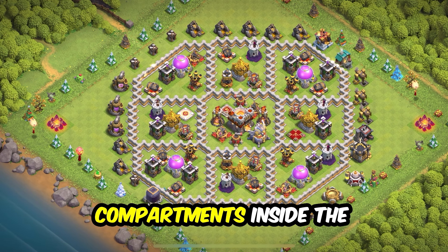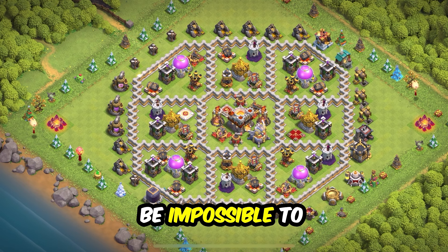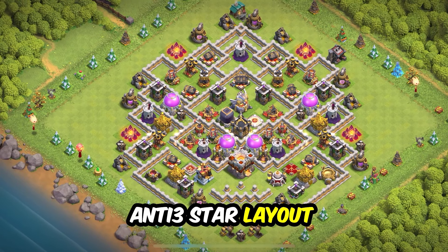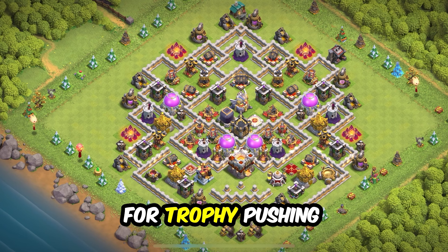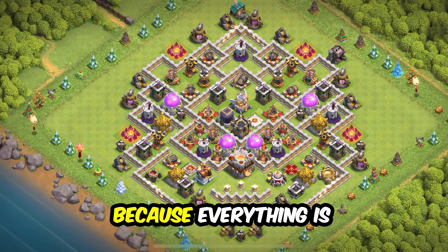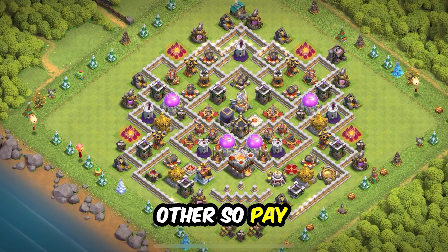Base 13: an amazing base layout that will work for everything — anti-three star, anti-two star, anti-electro dragon. Perfect for wars, CWL, trophies, and farming. Nine compartments inside the base make it nearly impossible to penetrate.